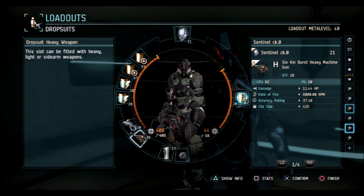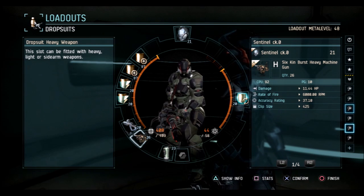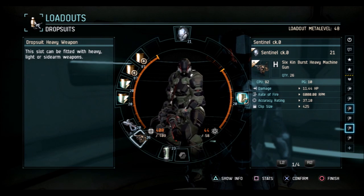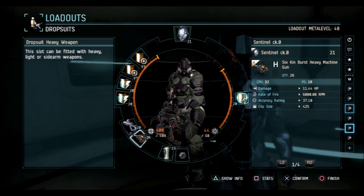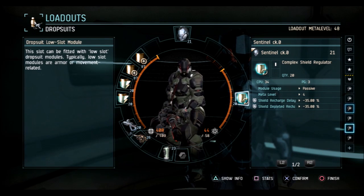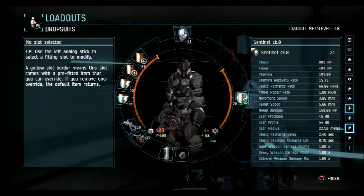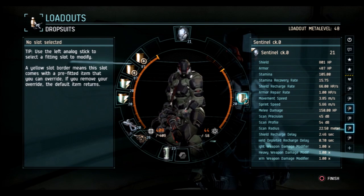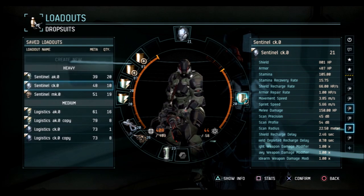Caldari bolt pistol as I said, and the six-skin burst heavy machine gun. It's a go in-and-out-of-cover kind of weapon and the 16-burst HMG goes well with that - it does really high alpha damage and tears through targets very quickly, highest DPS in the whole game. I throw on flux grenades and in the low slot a shield regulator - once you get down to armor you're usually screwed anyway. It takes delay times from four seconds to two-point-four-six, and one second to point-seven seconds.